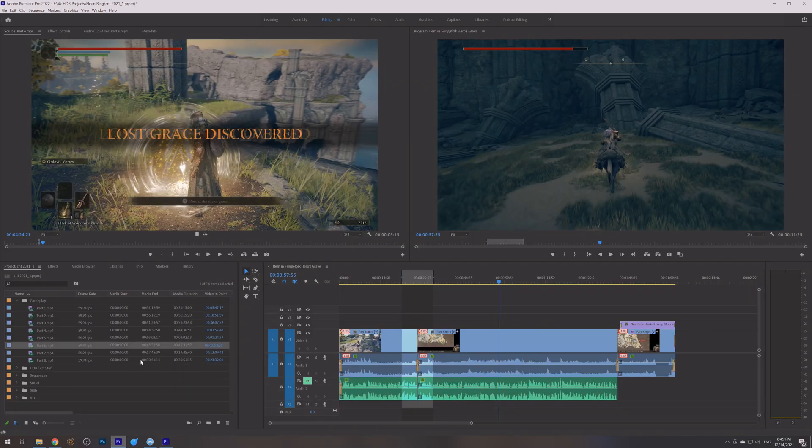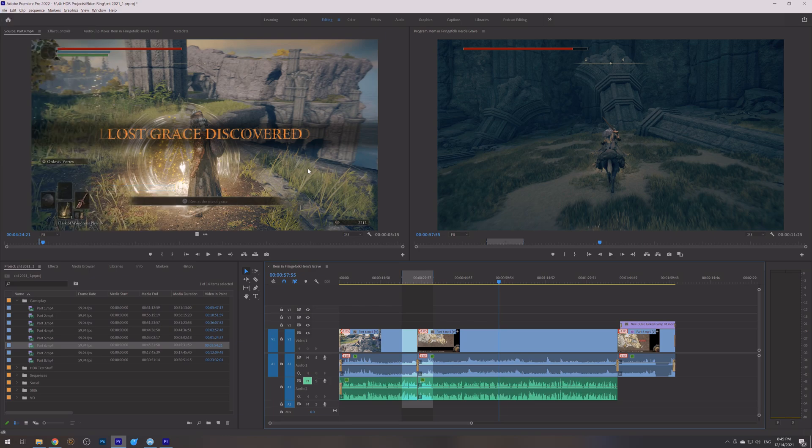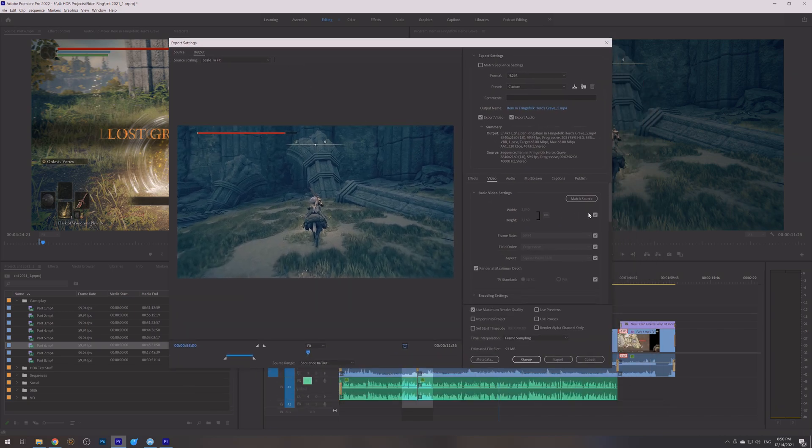Switching over to Premiere 2022, you start off the same: click your Sequence, File, Export, Media. The dialog box pops up. Same thing — H.264 at the top, Render at Maximum Depth. But here there are a few more options, which is where things can get a little confusing. Software Encoding is still required. Set your profile to High 10. And then your export color space should be Rec 2100 HLG. Rec 2020 here is not really what you want.